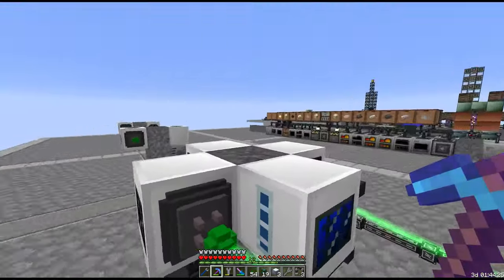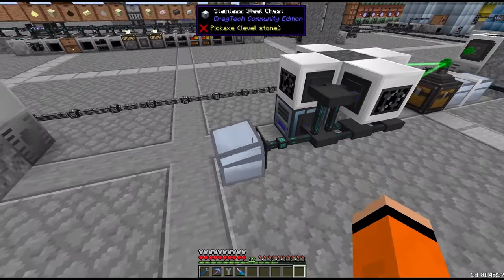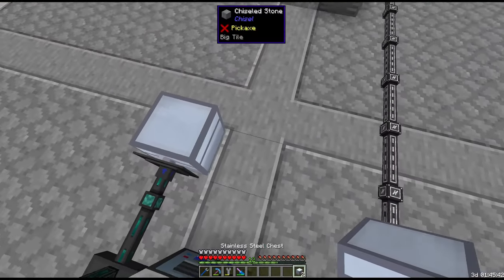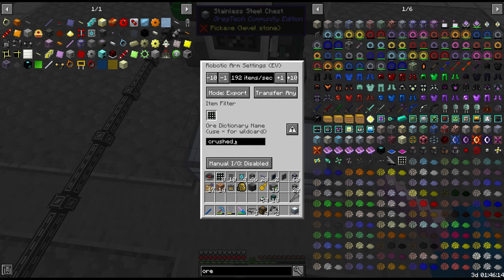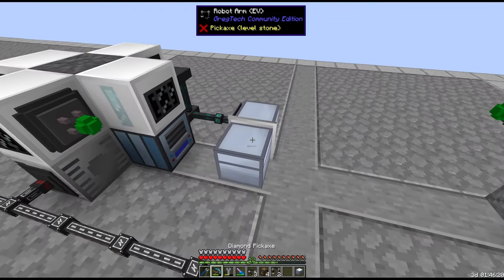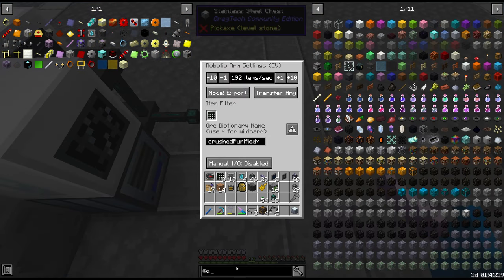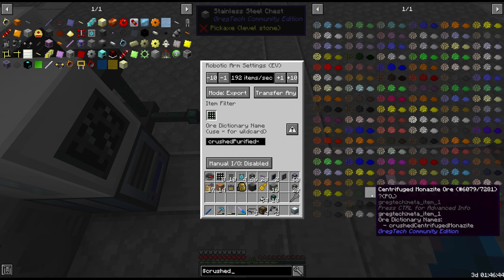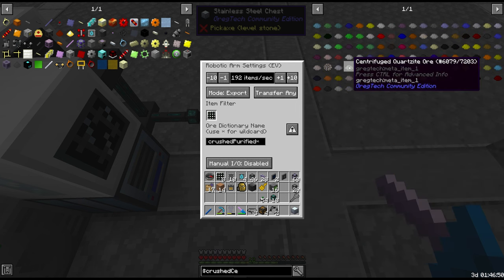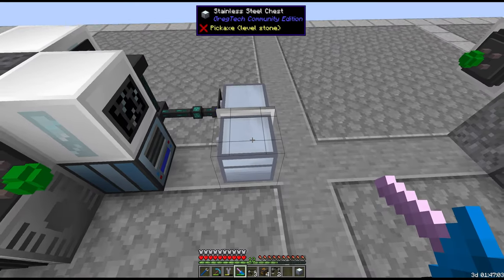Into another buffer chest — we'll deal with byproducts in a second, but we want to take the crushed purified on to the next step via another robot arm. This filter is crushed purified wildcard whitelist. If you want to know what this matches, you can check the tooltip for ore dictionary names. In JEI if you search 'crushed' you can see all crushed items, and within that there's purified and centrifuged. Crushed purified is everything that's been washed — which is what we're filtering here.